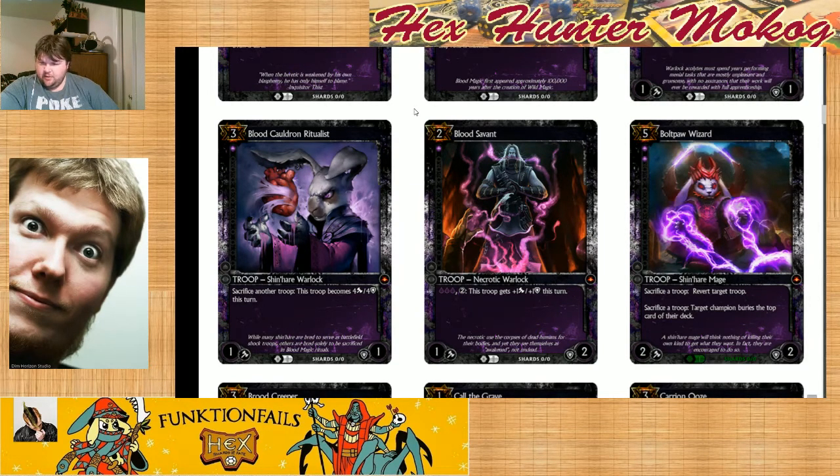Then we have Blood Servant — a 3 threshold, 2 cost, gets plus 1, plus 1 that turn. People in chat, what do you guys think about this card? Because I don't see myself pretty much ever playing it. In limited, it's a limited card. You're not going to play it in Constructed. Blood Savant, when would you play it? I just don't see myself taking it very highly — a very late pick for draft. I don't think I would play it. 2 cost for a 2-cost plus 1, plus 1 this turn is not good for me.